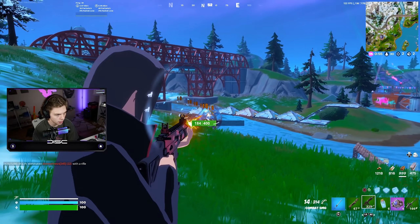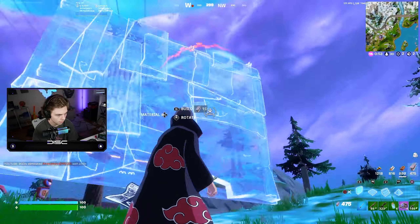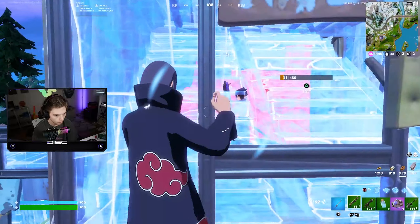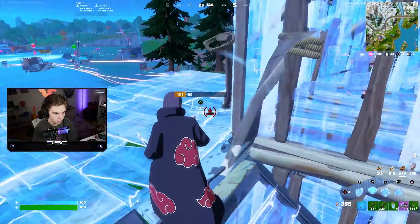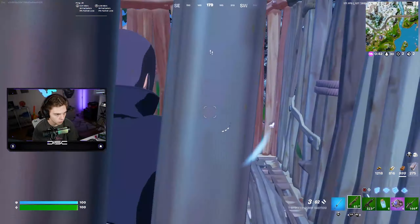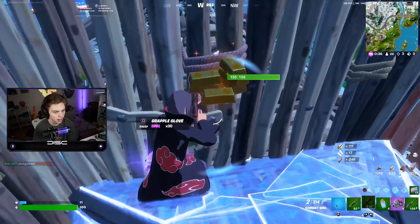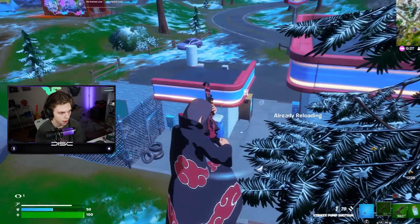Oh my God, this is so worth it. I'm out. I need to be careful pushing people because I do not have a shotgun. GG's. Oh, he's at 1 HP — I'm pushing that. A gold sniper? No, I'm not going to take that — I can only use purple weapons.